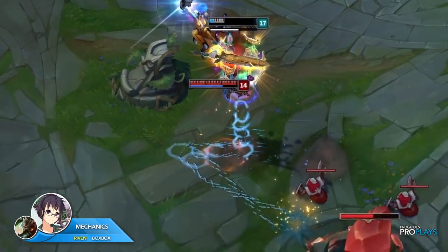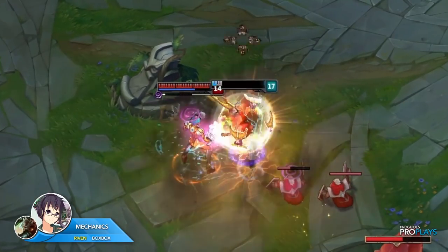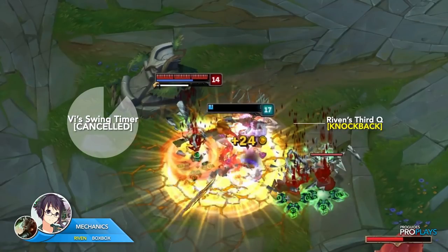As Vi goes for an auto-attack, BoxBox uses W to cancel Vi's E-empowered auto-attack. BoxBox then uses his third Q to cancel another auto-attack from Vi.